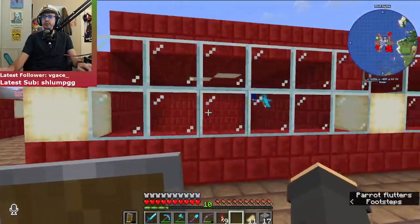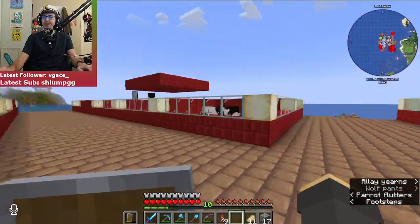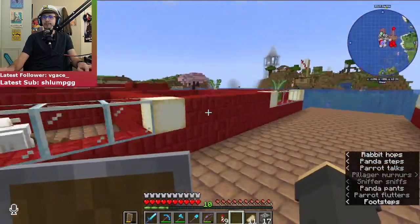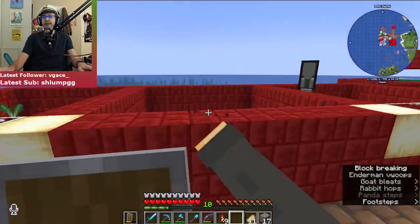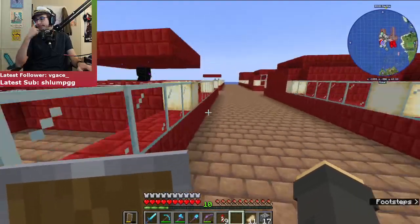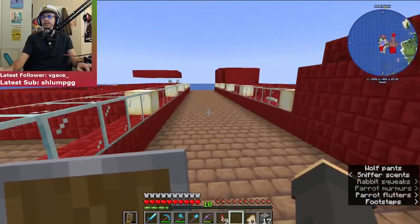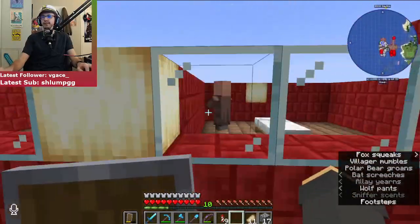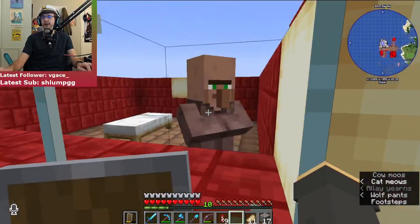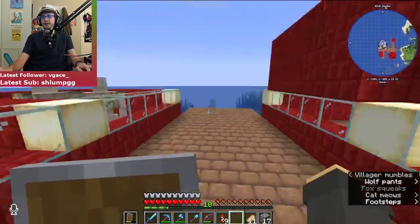I think I showed you guys my villager last stream, but I'll go find him again. We have a villager. We got an enderman over here. There's nobody in these two pens — we've got to find people to fill these pens. We're going to do that today. We got the radish guys in here. The villager is over here somewhere. His name is Carl. I know you're trapped in there, but it sucks to be you.